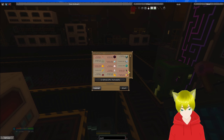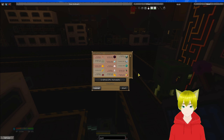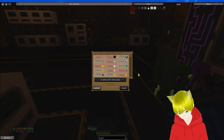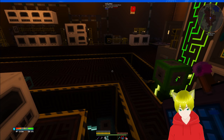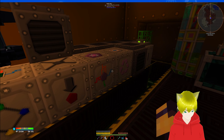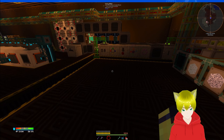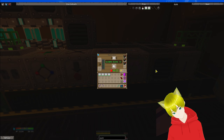We currently have a thousand-something magma cream. For all our Galgadorian blocks we need 13k magma cream — we actually have enough now, surprisingly. We can shut off the blaze farm, but we might as well let it run. A lot of diamonds are going — those will go into the ultimate hybrid solar panels eventually. 53 iridium remaining, so I'm going to be waiting for a while.